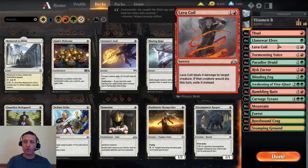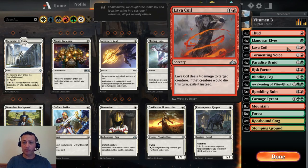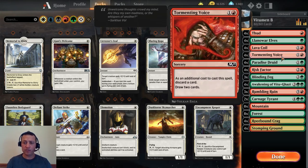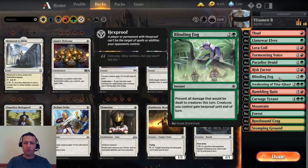To get there we need some ramp — we've got four Llanowar Elves and four Paradise Druids. We also have Lava Coil for a little removal to clear things out of the way, Tormenting Voice for card draw, and Blinding Fog in case they try to kill our Vitugazi before we swing in — it gives our creatures hexproof.